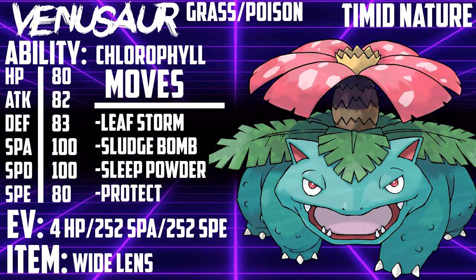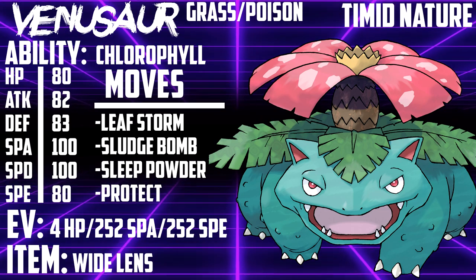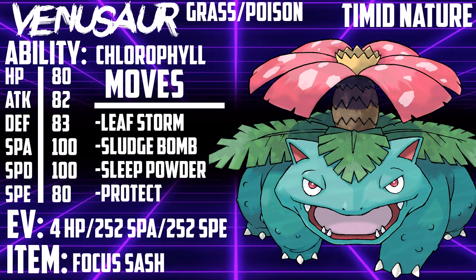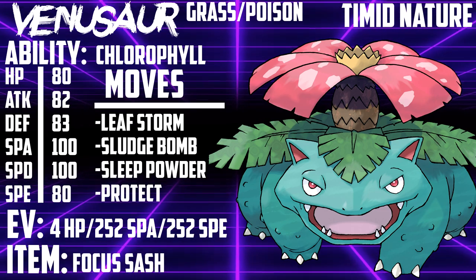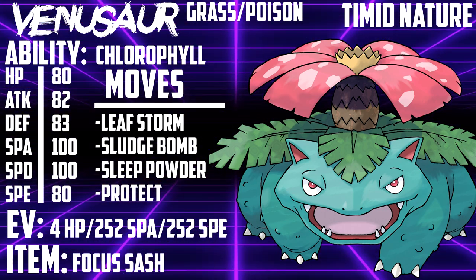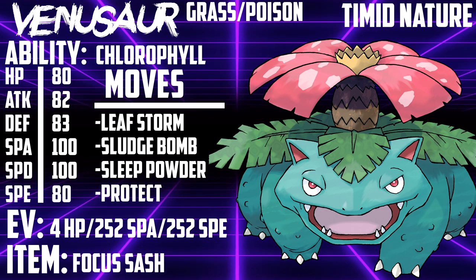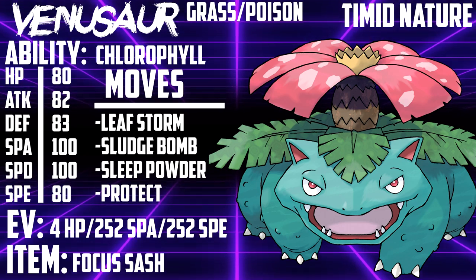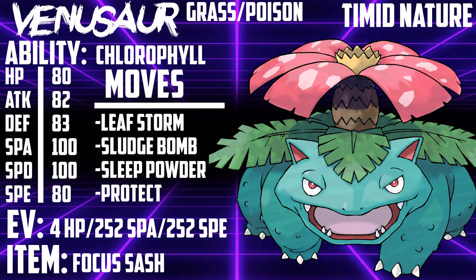Sludge Bomb can pick up KOs on Togekiss that has already taken some damage, and Leaf Storm does chunks to Excadrill, Tyranitar, and Milotic. The alternate moveset is Focus Sash — it does the same thing, except it misses more and doesn't get one-hit KO'd by max moves. I'm personally too paranoid about missing Sleep Powder to run this set, and smart board positioning can help circumvent getting one-shot by things like Charizard or Incineroar. This item can also be completely negated by Fake Out, Sand damage, or doubling into the slot — all things your opponent will attempt if they have more than two brain cells.